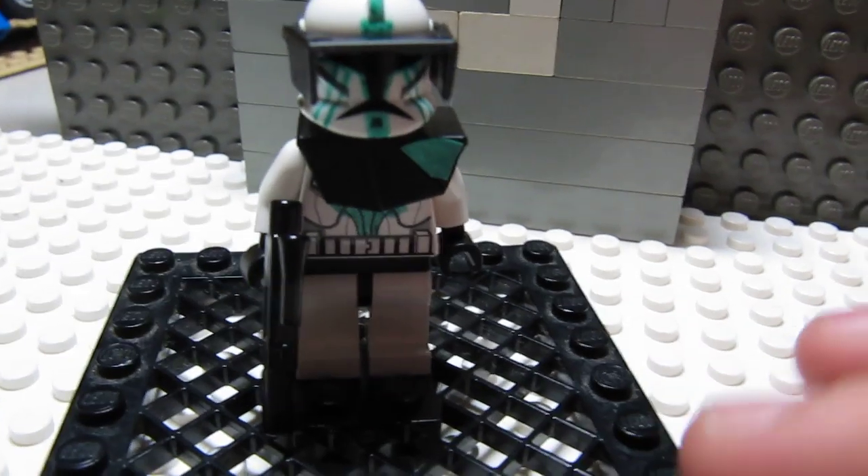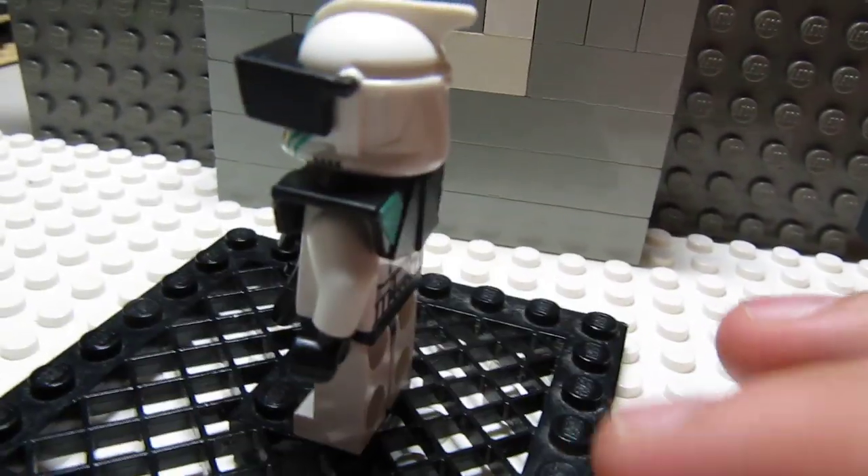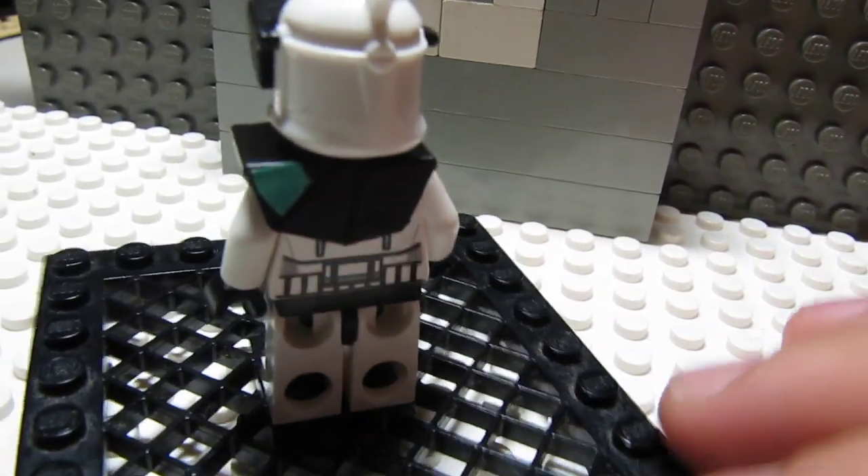He has markings around his visor, and he has streaks going down his cheeks. He also has a marquee on top. He has a commander pauldron and a visor on his body.